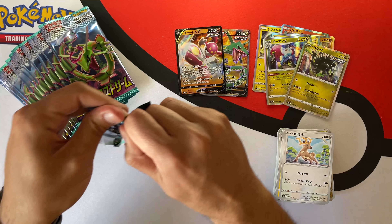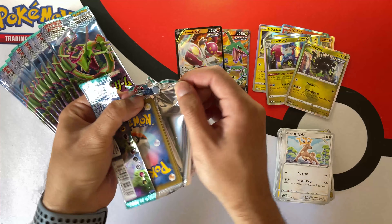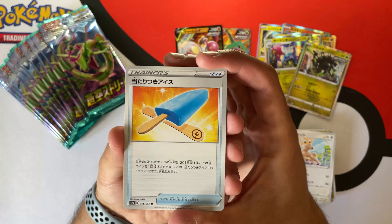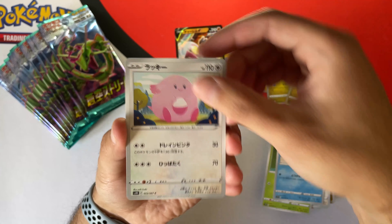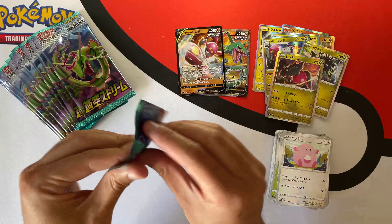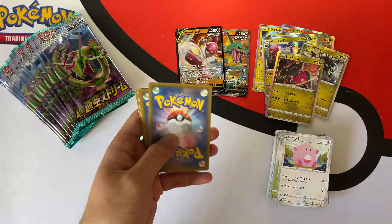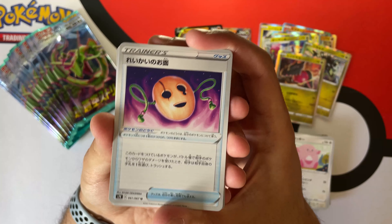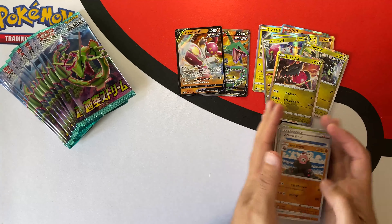I think now five holo rares in the first part of this opening. Let's see what the other half has for us. We start with a Nidopan, we have a Chansey, and we go into another holographic — perfect! Let's continue. I think I saw something... no, I didn't. We have a Trainer right there.